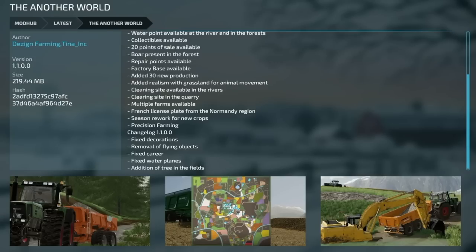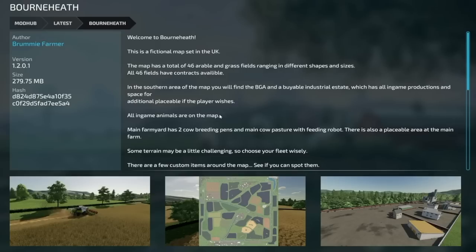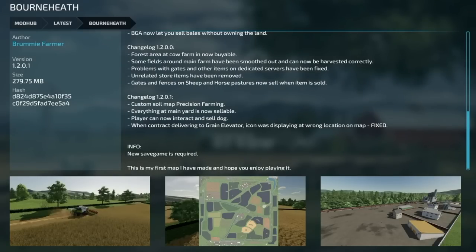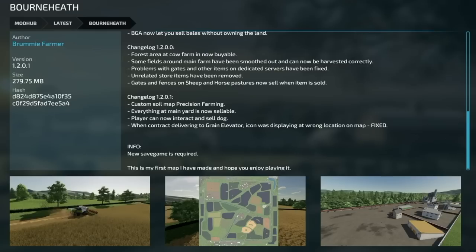Moving into mod updates for all platforms. First up is Another World version 1.1 — fixed decorations, removal of flying objects, fixed the career, fixed the water blades, and added trees in the fields. Next, Mount Borneath got an update to version 1.2.0.1: custom soil map for precision farming, everything in the main yard is now sellable, players can interact and sell the dog, and a contract grain elevator icon location bug has been fixed. A new save game is required.